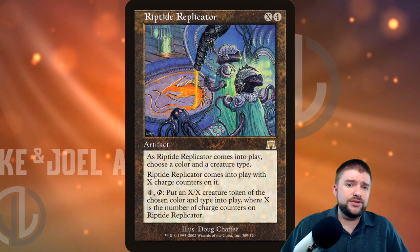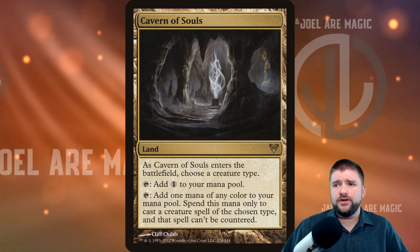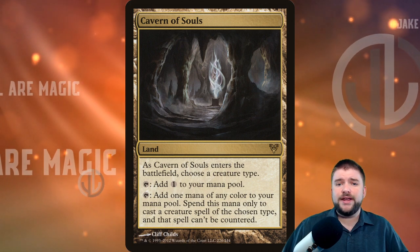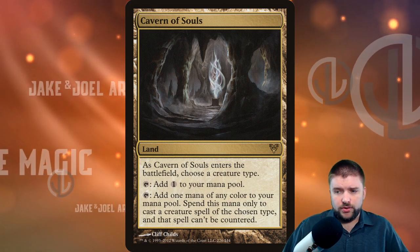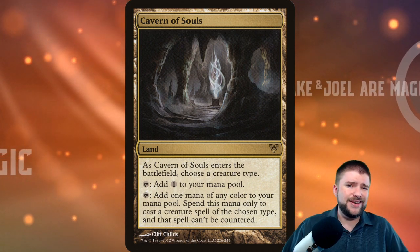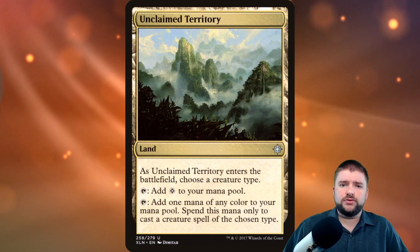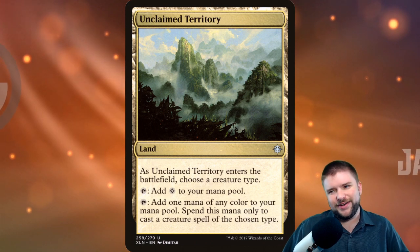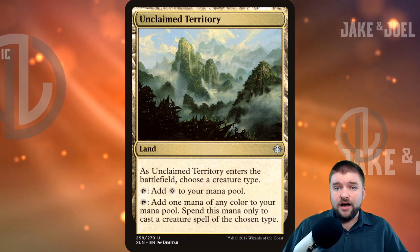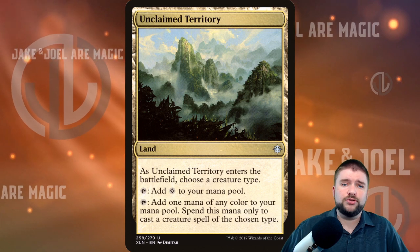Those are a bunch of artifacts that can go into almost any tribal build. We've also got two lands that are very important: Cavern of Souls — enters the battlefield, choose a creature type, tap it to add colorless or tap it to add one of any color; you can only spend it to cast a creature spell of the chosen type, and that spell can't be countered. And Unclaimed Territory is like Cavern of Souls with one less ability — add one mana of any color, spent only to cast a creature spell of the chosen type.